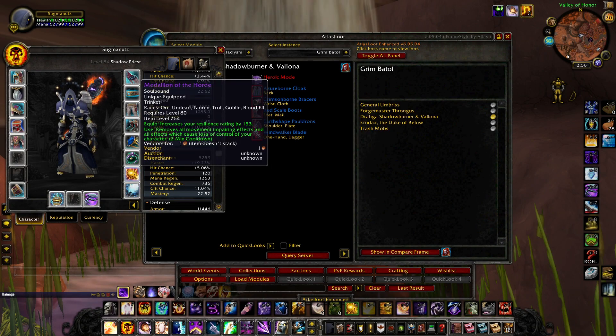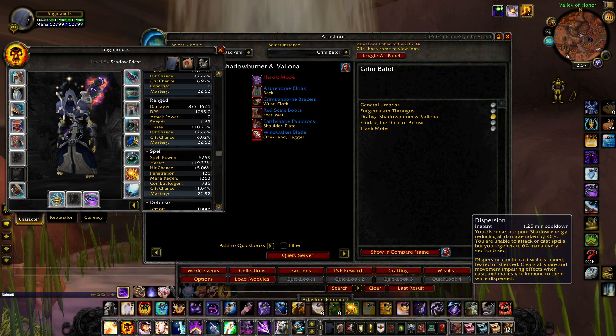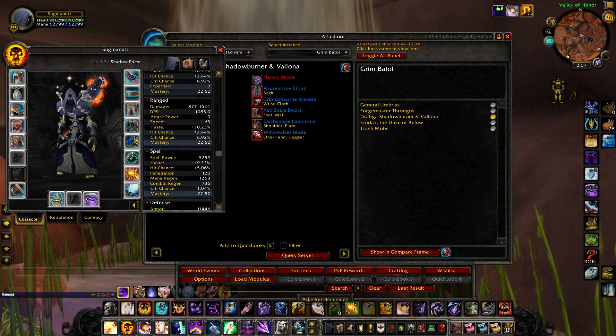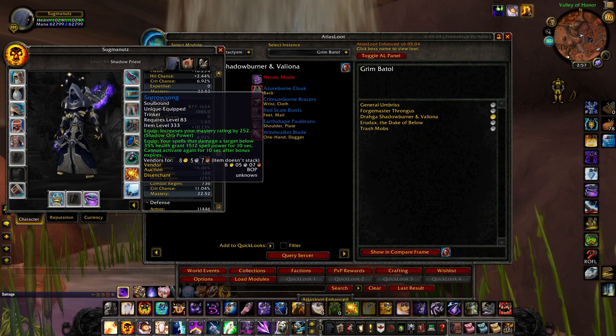For trinkets — I'm not human so I have a Medallion. You need a Medallion; you do not want two damage trinkets. As a shadow priest you have so little defensives outside of Dispersion — you need that escape. Then I chose Sorrow Song for the mastery. I don't really care for the alchemy trinket on shadow, and the spell power bonus from Sorrow Song is really nice.